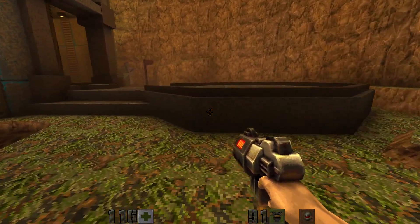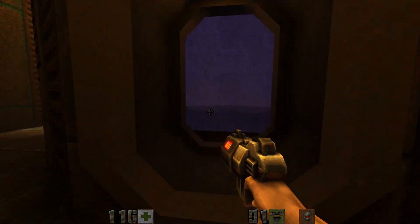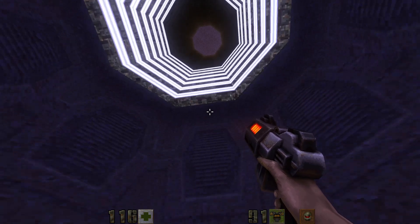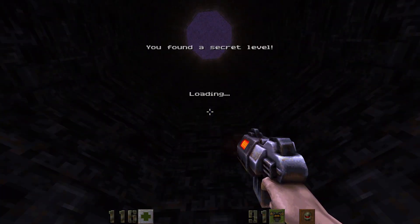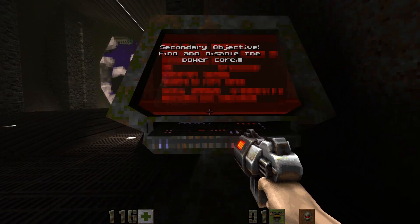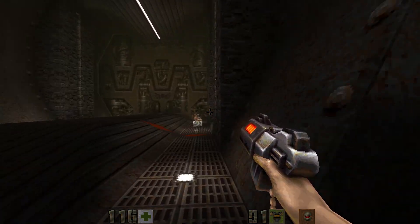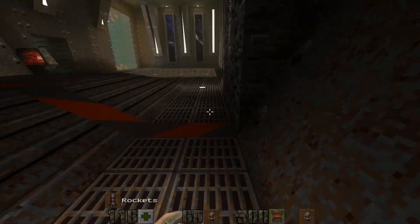Let's drop down and get right to it. When we go here, you see we have three out of four secrets — this is the fourth one. Alright, so here we are in a secret level: the COM satellite. First things first, use this keyboard to shut this. Otherwise, if you try to grab this while it's open, you're going to be sucked out into space — and that's no good.